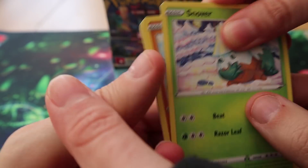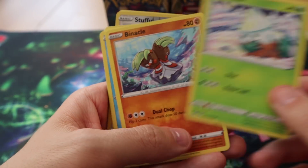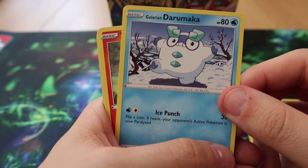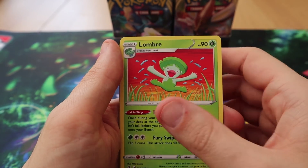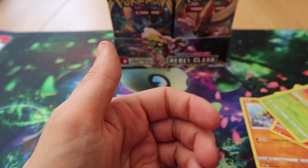Pack two: we have Galarian Darumaka, Vulpix, Melcery, Turfield, Lombre, Holucha, Reverse Stufful, and a Magmortar. Marty notes she's stealing the Stufful.